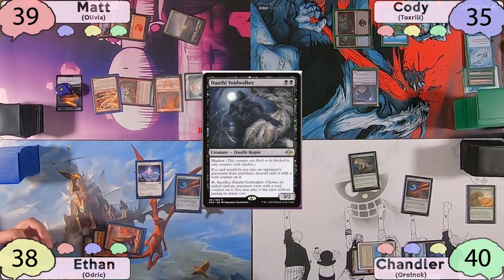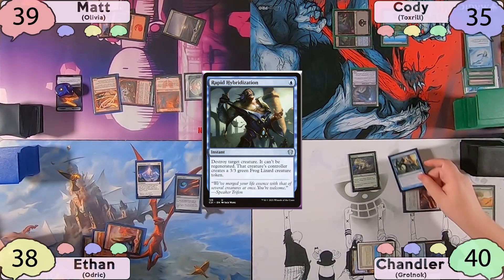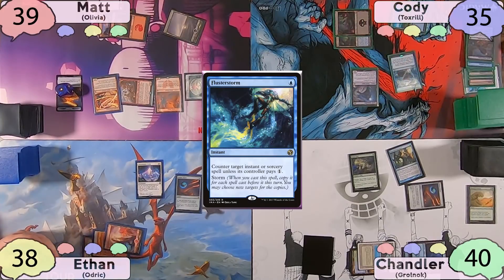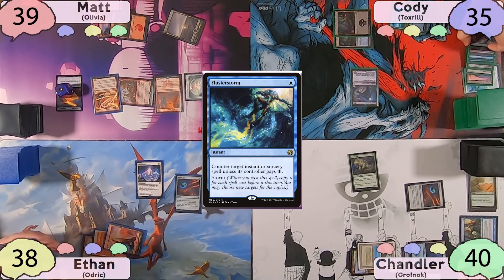So when Cody passes, Chandler stops him on his end step and tries to Rapid Hybridization the Voidwalker. But Cody's got his Flusterstorm and casts it. Rapid Hybridization is countered, and it's exiled with a void counter.